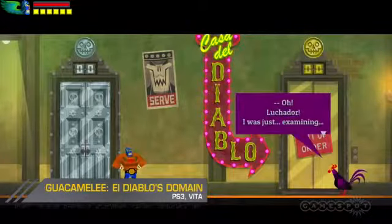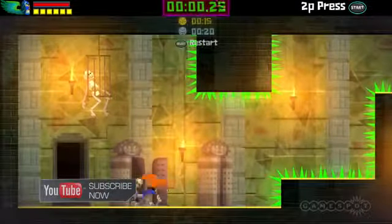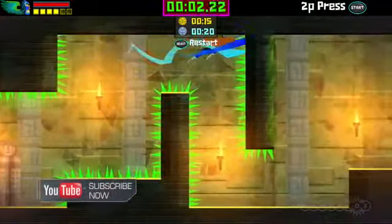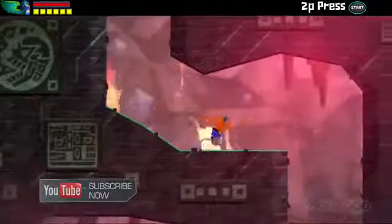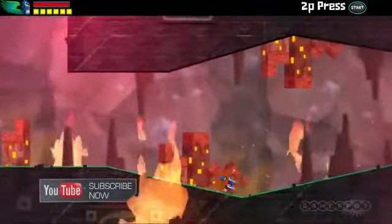Dust off your favorite Luchador mask, because the developers at Drinkbox Studios aren't ready to abandon their popular action platformer Guacamelee just yet. On July 23rd in North America and July 24th in Europe, they're unleashing the next set of DLC on the PlayStation Network, titled El Diablo's Domain.